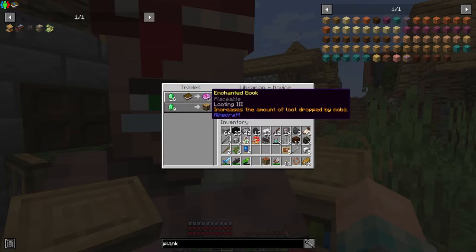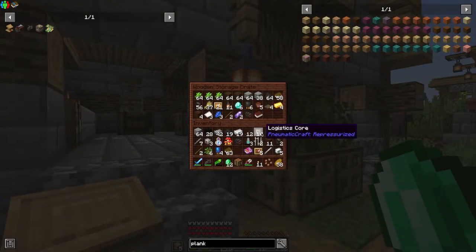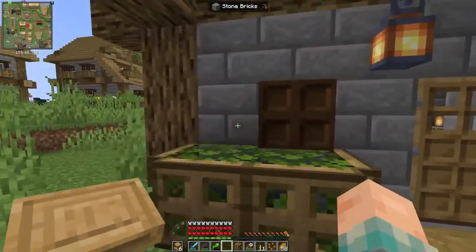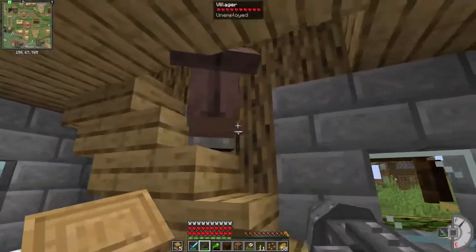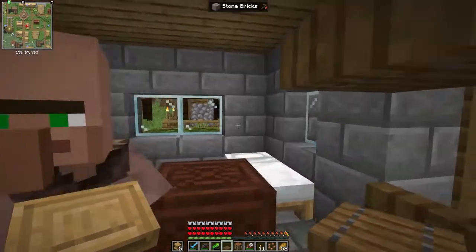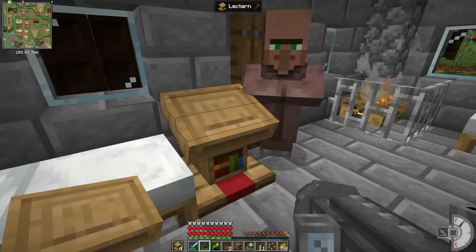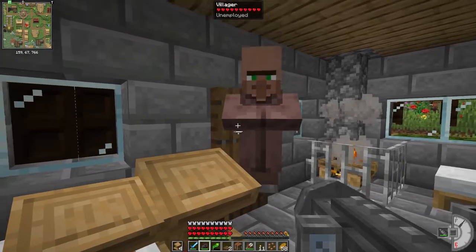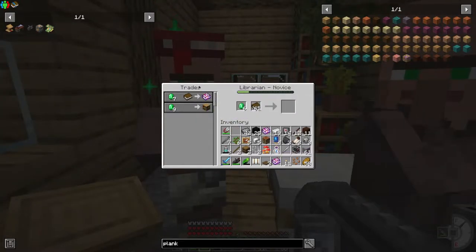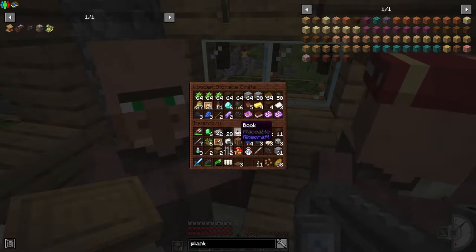I might be getting a little bit sidetracked here, but look at this — 16 emeralds for looting three. I mean, that sounds ideal to me. That is a large majority of my emeralds but still. So I'm going to keep that guy around, leave him a nice little workstation right there, and let's see if we can trick one of these other villagers into giving me a good trade. I may also trap you in here just so you don't run out. I have a career for you. I don't think I could have gotten any luckier — this is probably one of the best silk touch deals I have ever seen. So I'm going to grab a few of those.